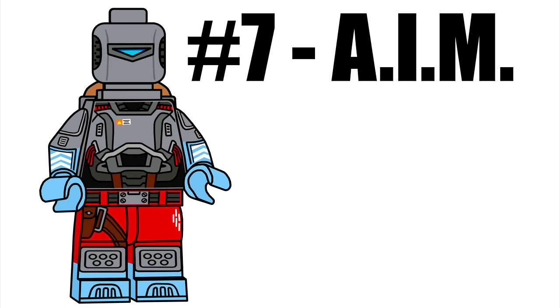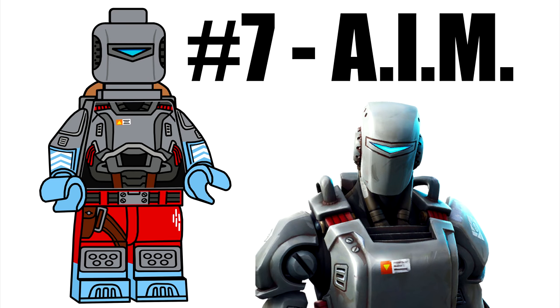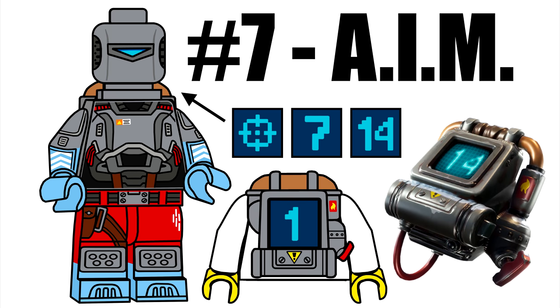The Hunting Party skin, Aim, is necessary for the series, and we decided to go a more traditional minifigure route for him since this is a blind bag series. His accessory is the Elim back bling — a new piece and my favorite back bling in the game. It counts eliminations, so we settled on having a stud in the middle of the back allowing 1x1 tiles to be attached. There are 4 tiles that come with him: the base crosshair, and tiles for 1, 7, and 14 eliminations.